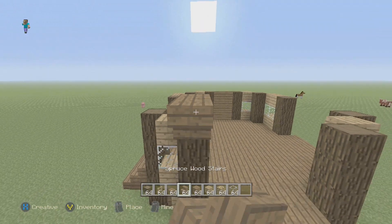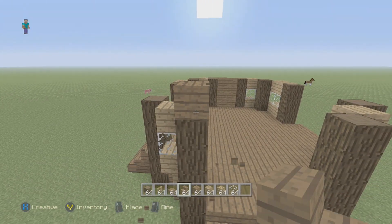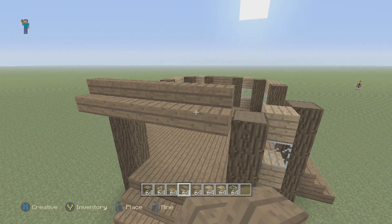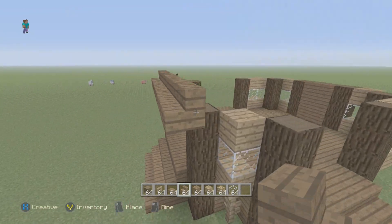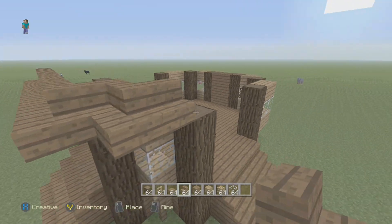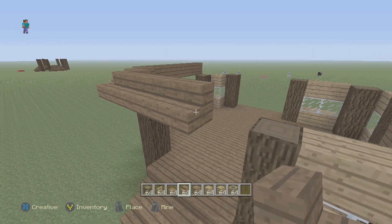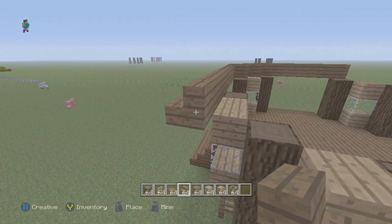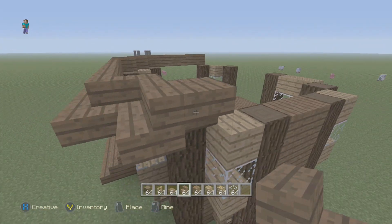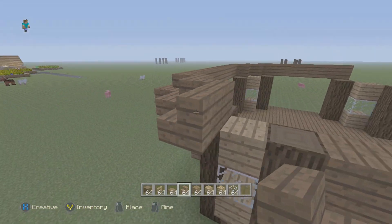Now that we have all those planks placed, from one of the pillars go out one with a stair facing up, then go across so it is out one from every block basically. Just kind of zig-zag and do this along the whole building. Just go out one from every block with a stair and it should look like this.